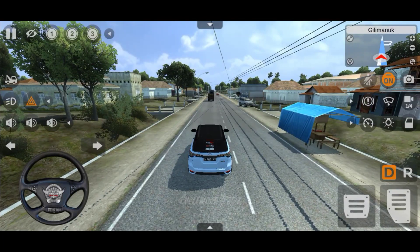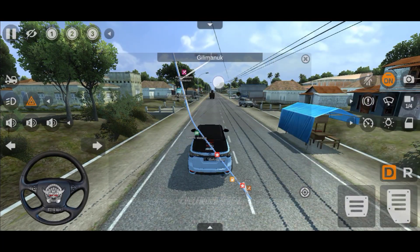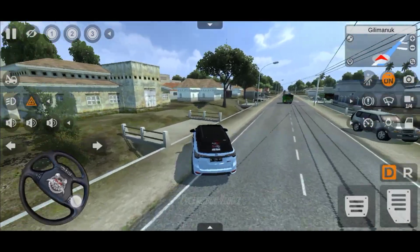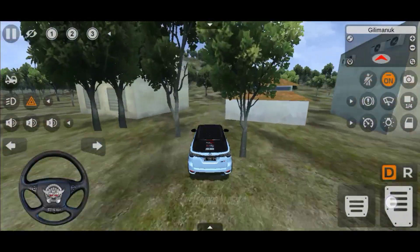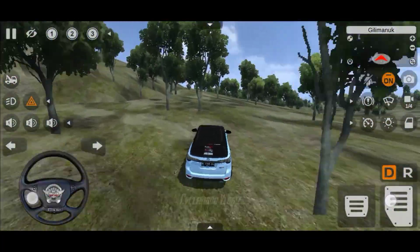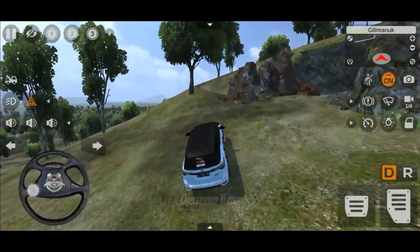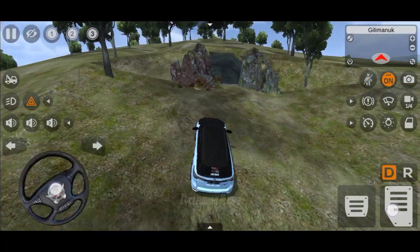We will check the location. The location is created. We will click on this map and start the map. We will go to this road, then we will move to the left side and cross the road.